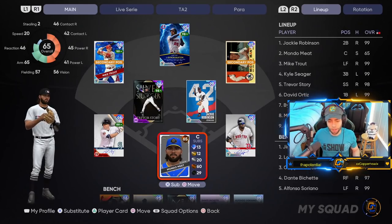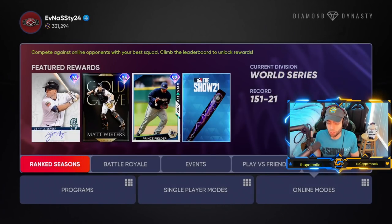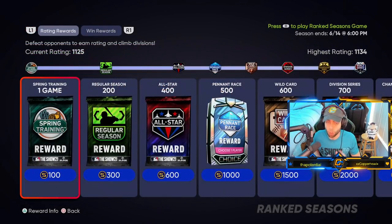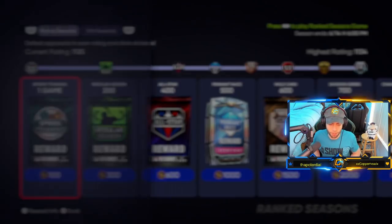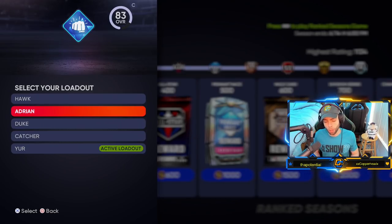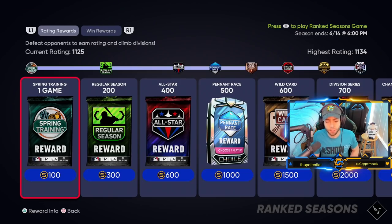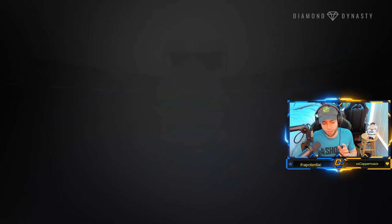Once you activate that catcher build, in Diamond Dynasty your catcher position is primary — not secondary. To use the Yo Adrian behind the dish without dropping balls, go to Ranked Seasons — this trick only works in ranked seasons, not offline modes as far as I know. When queuing up, your Slick Fielding catcher is primary at that position. You select the Yo Adrian as your active load, then queue up. That simple. I've been doing it for weeks and it works perfectly.